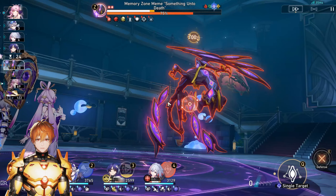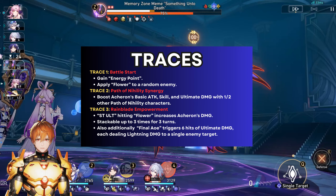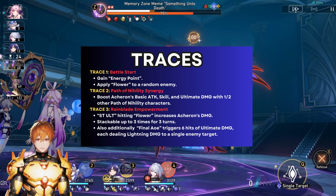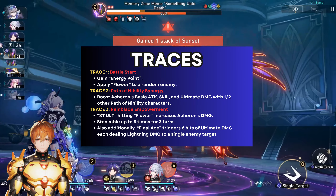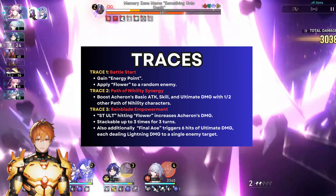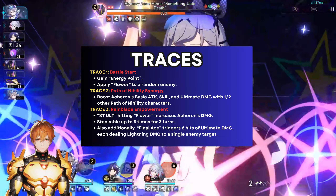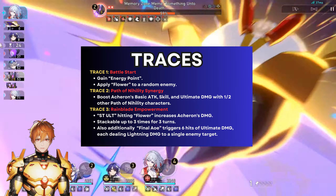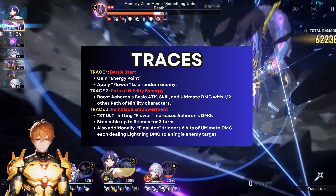The ultimate gets improved further with her traces. The first trace gives her a damage stacking buff, stacking up to three stacks lasting three turns — so it's very doable to maintain. She will also perform six additional hits after the final AOE attack of her ultimate, similar to Argenti's ultimate where he does AOE and then six hits at the end. This damage is counted as ultimate damage, which is important because her ultimate depletes toughness regardless of weakness type, so those six extra hits should work the same way. For the third trace, she immediately gains four energy points and four inflicted flowers on enemies at the start of battle, giving a very fast opener ultimate — but then it will slow down.